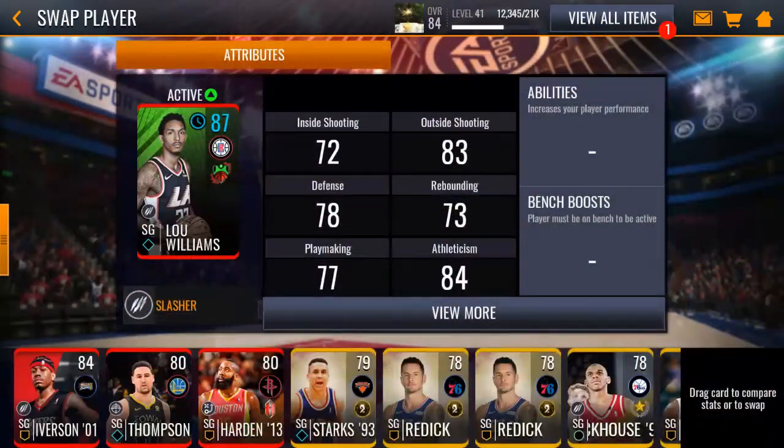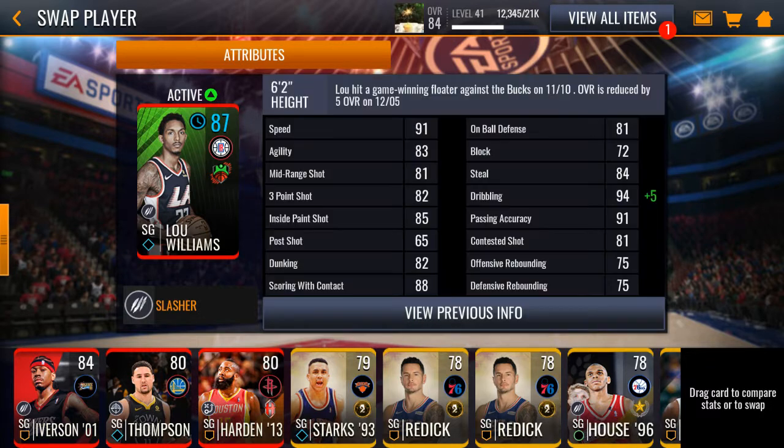Let's look at his stats: inside shooting 72, outside shooting 83. He's 6 feet 2 in height. Lou hit a game-winning floater against the Bucks on November 10th.